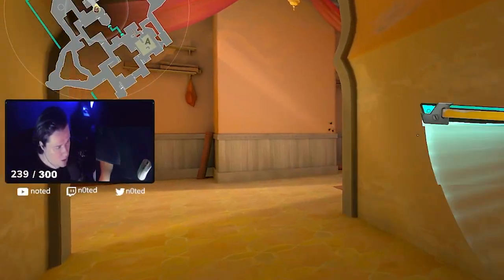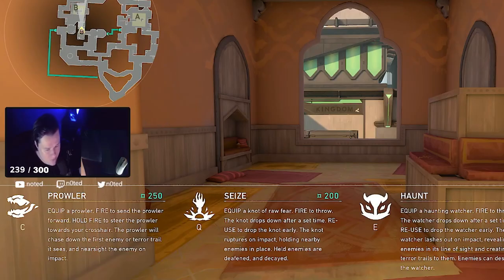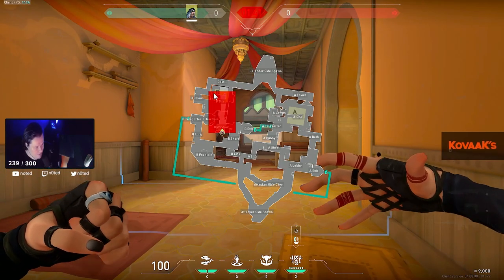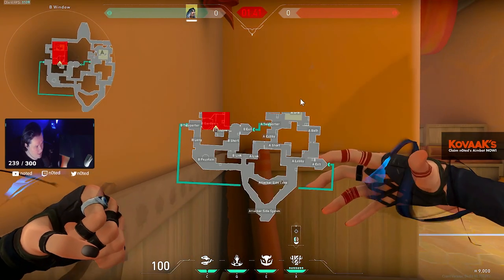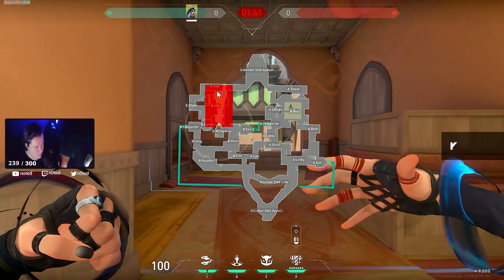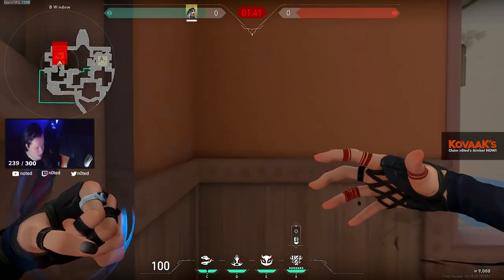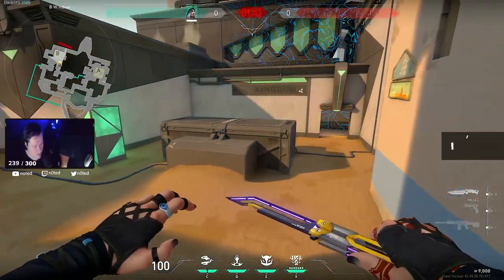The ultimate is called Nightfall. As soon as you ult, look at the range and the size of the wave — it's insane. You can cover a whole site. Even the cubby, even into spawn — if you ult here you get the entire site. Of course you're not going to do that from spawn; you want to use it safely like this. And that's how it looks — it's insane.